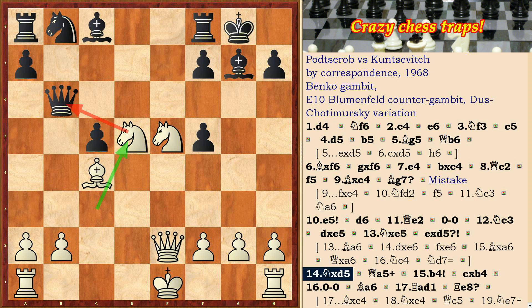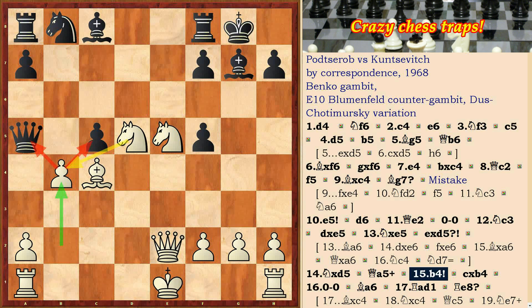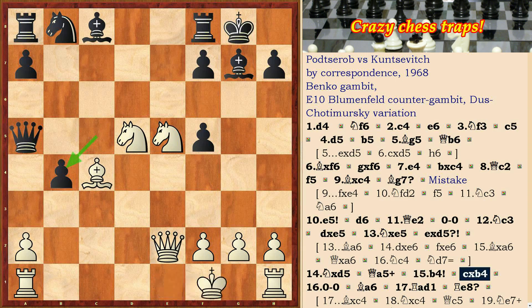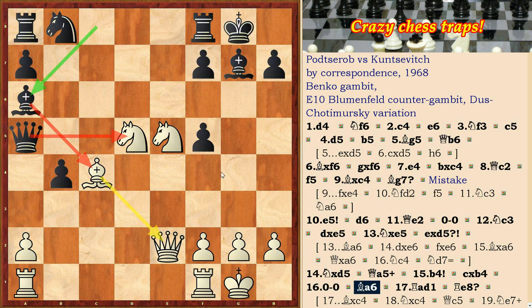But in the game black moved exd. Nd5, Qa5 check, b4 — sacrificing a pawn — white gets a tempo for castling and an attack. cxb, short castling, Bxa6. Black threatens to win the knight.